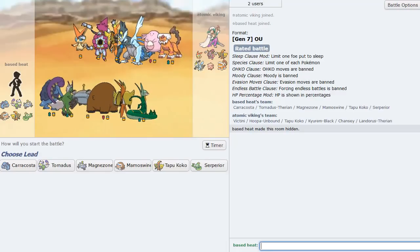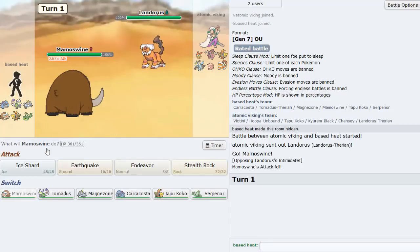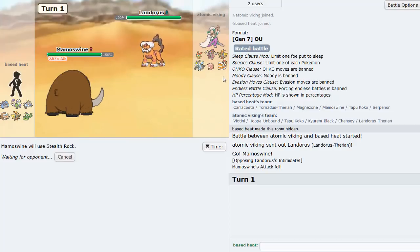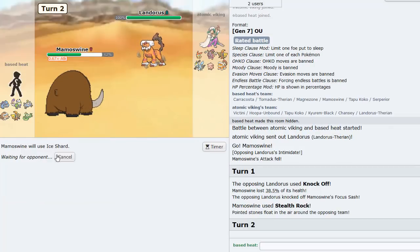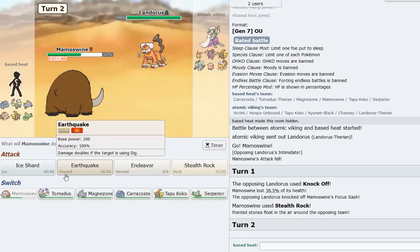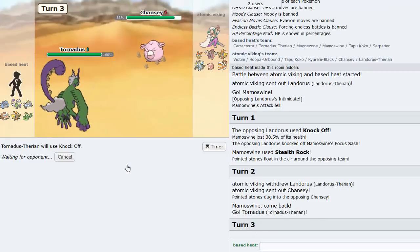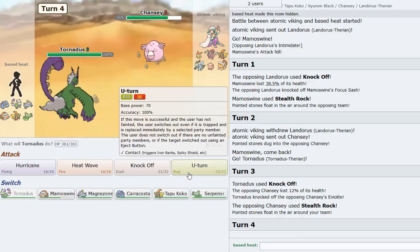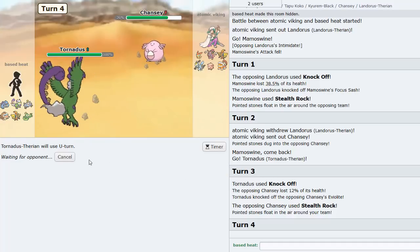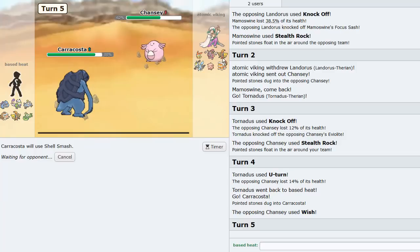Final game against a Victini squad with Hoopa Unbound and Koko - a GBA core right there! Lead Mamoswine, set up rocks. This is probably Z-Celebrate Victini so we have to watch out. He looks like Choice Scarf. I go Tornadus and Knock Off his Assault Vest, which is pretty neat for us. I U-turn into Caracosta as he goes for the Wish.